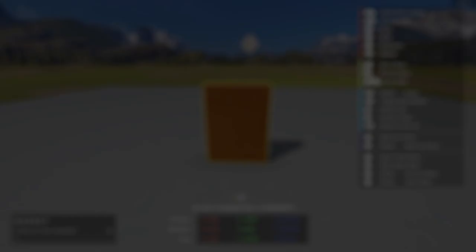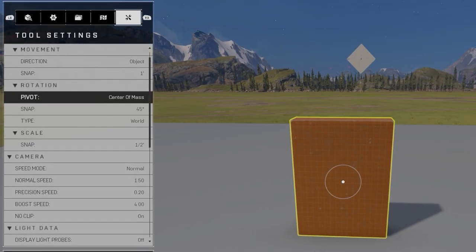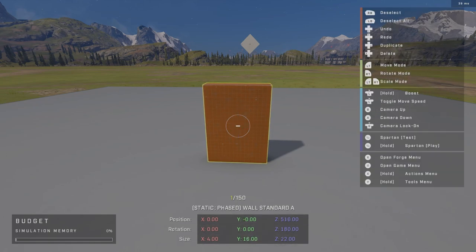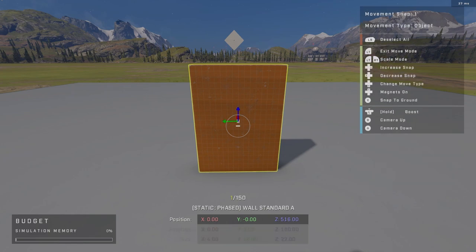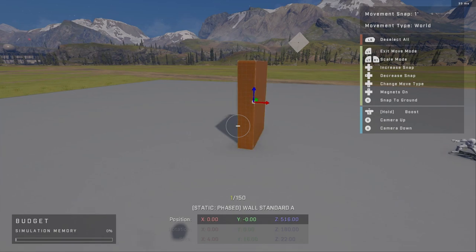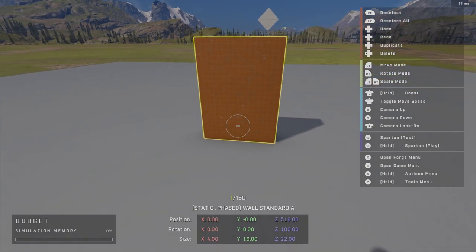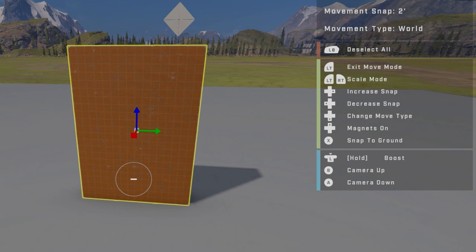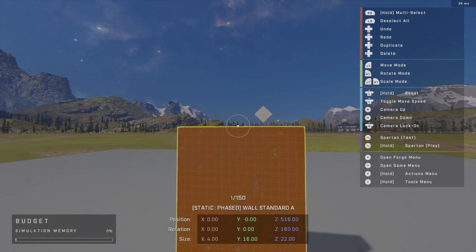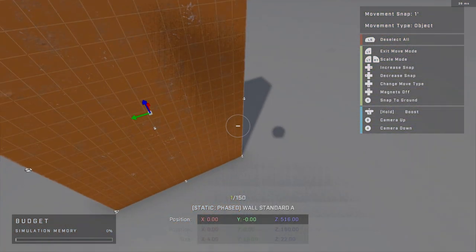Back in the tools menu, rotation: I have center of mass, snap at 45, and type at World. When you hold your left trigger, that's your movement trigger — hold it and press A/B to go up or down, and move your stick left, right, forward, back to move the block. When you hold left trigger you also have options to increase or decrease your snap. You can change your movement type with the d-pad and even enable magnets.